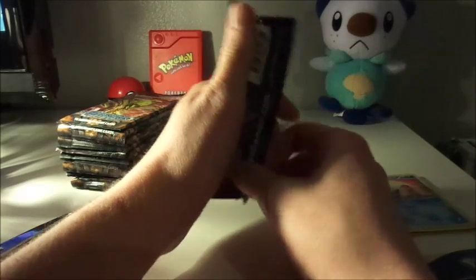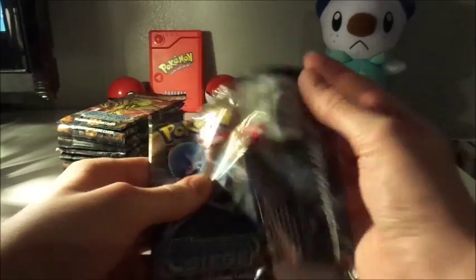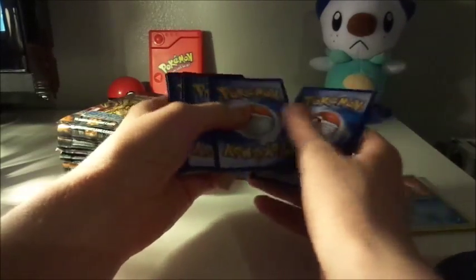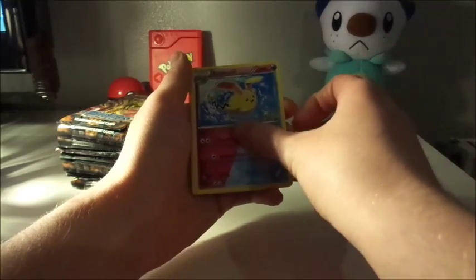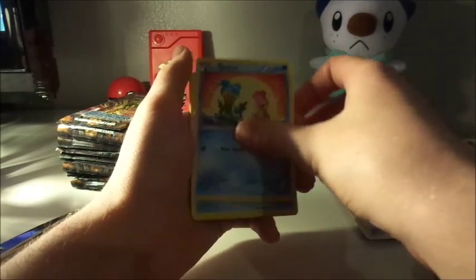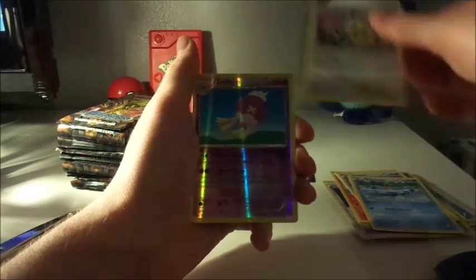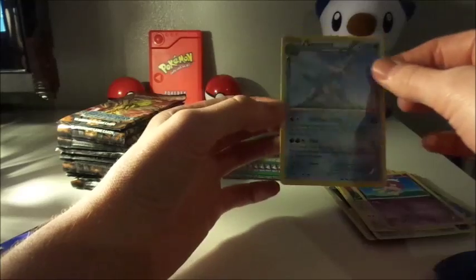Packet Numero Dos. Here we go. Got ourselves a Lampent. Dual-type Azumarill. Special Charge. A Chimchar. Rufflet. Shellos. Clauncher. Meowth. And a Reverse Holo Drifblim. And we've got ourselves a Non-Holo Samurott.